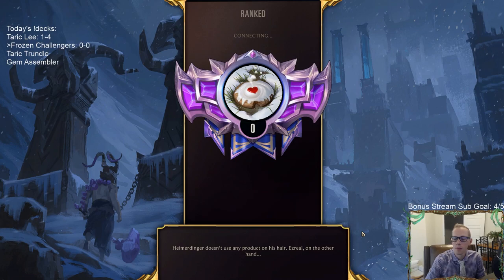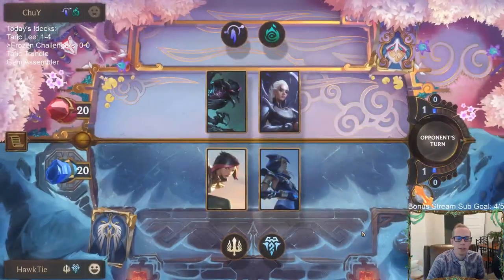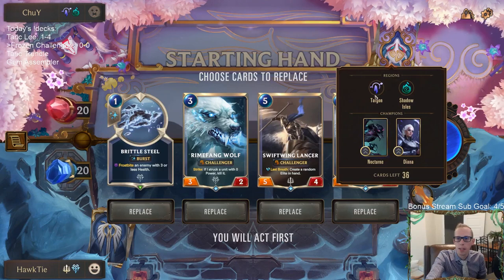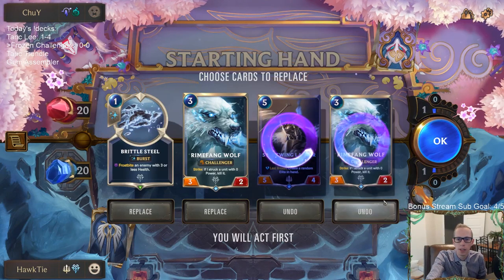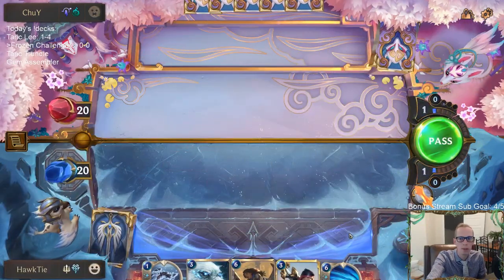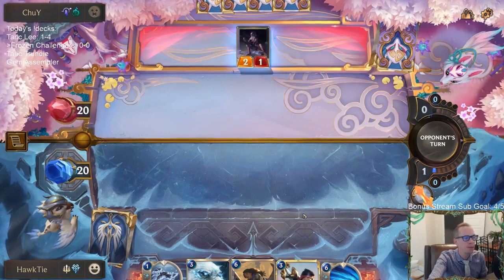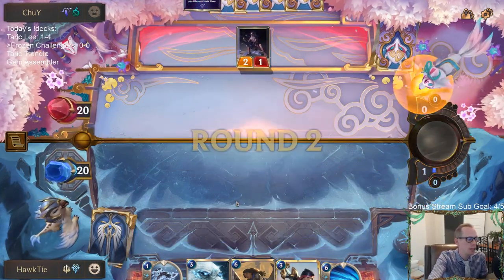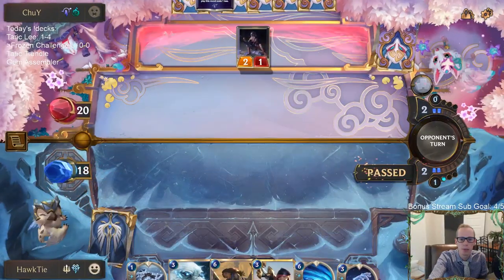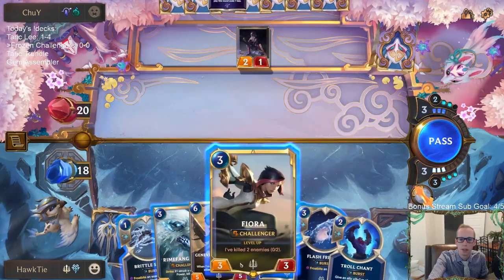Alright let's go play ranked — five games, trying out this brand new deck to fight the new metagame on day one. Our Taric Lee Sin deck didn't do the best; it struggled against frostbite decks and Karma. Okay, we have Rhymefang Wolf. We're playing against a nightfall deck. We're going to mulligan the five-drop and our second Rhymefang Wolf, keep one to go along with Brittle Steel.